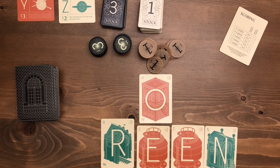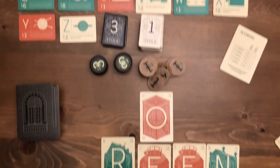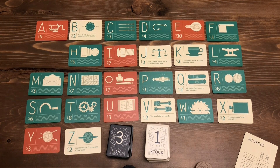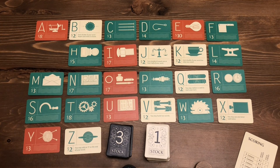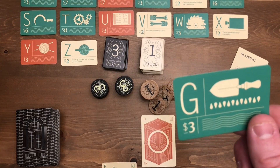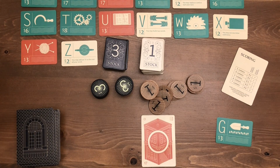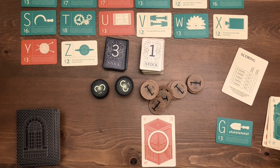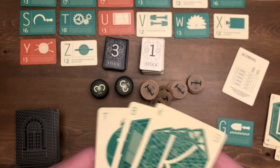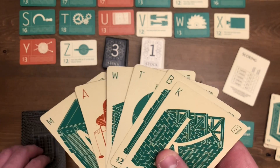The only one I can afford is the G right here in the bottom corner — it costs three dollars. I look at all the other patents and the G is available, so I buy that. I return the money to the general pool and I take this patent card in front of me. For the rest of the game, any time one of my opponents spells a word using the letter G, I gain one dollar for each letter. I discard the used cards into a discard pile, then I can discard any remaining cards I don't want, and draw back up to seven.